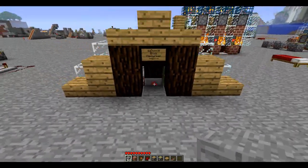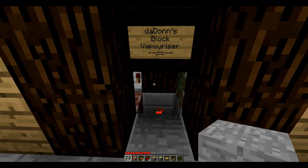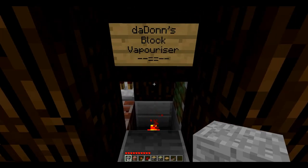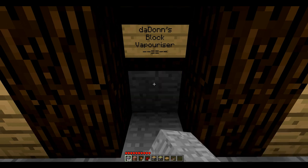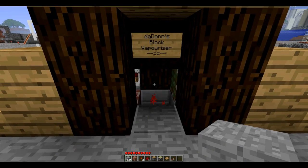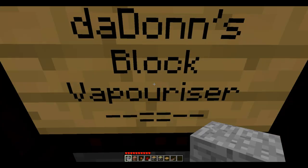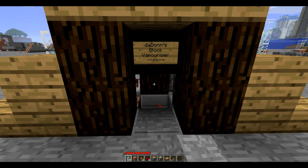Essentially, if I place a block right where my pointer is now directed, it will be vaporized. I can't place things there ultra fast, but I can place things there fairly fast.